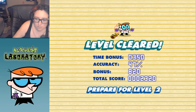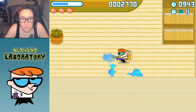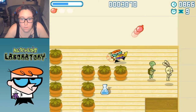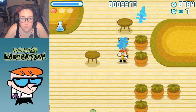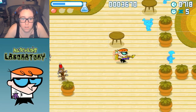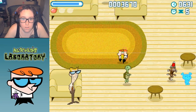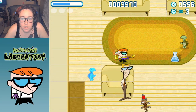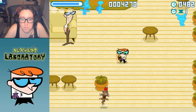Prepare for level two. How do I do this again? Right, cool. Water balloons are the way to go. Hey, excuse me. This turtle is way too fast. Come on monkey — nice.